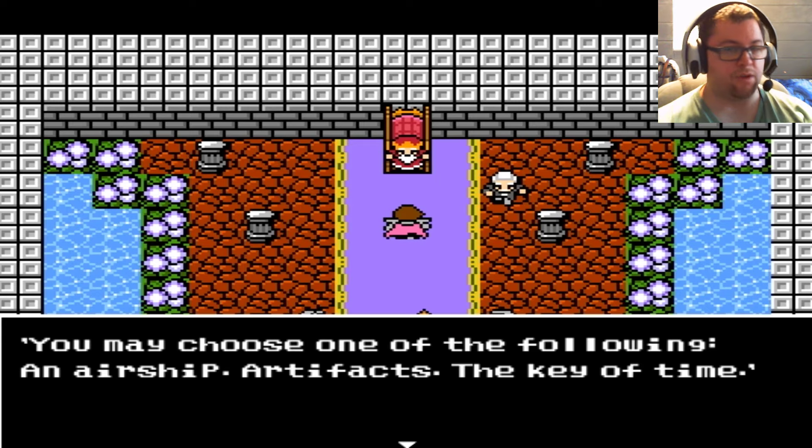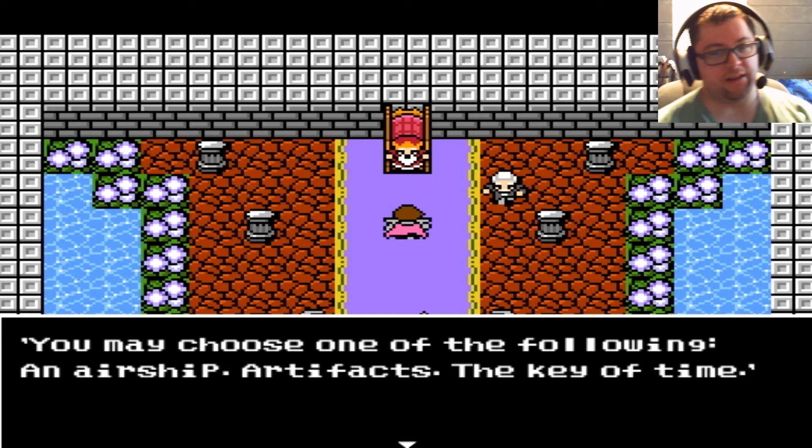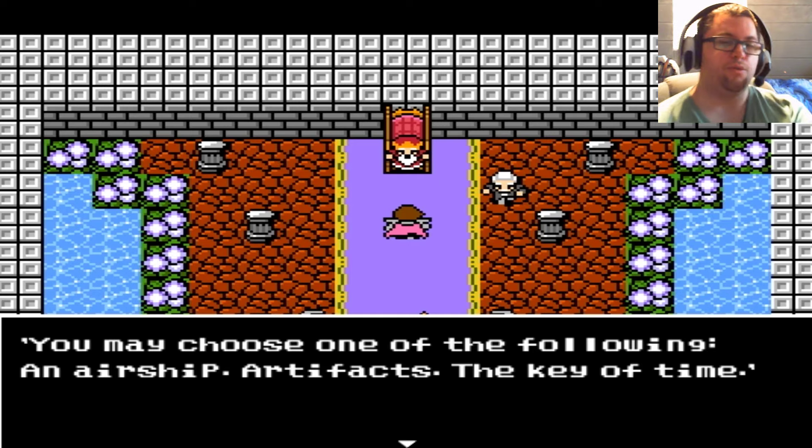For this playthrough I will not be going with the airship. I also won't be going with the artifacts, because all that does is give stat upgrades — though one of those stats also gives you access to a spell similar to magic burst from Dragon Quest, where you use all your MP to do AOE damage. I didn't really test that out. I probably highly suggest it for a solo character run. The one I will be going with is the Key of Time, because that gives us access to quite a bit of pretty good equipment as well as the best weapon in the game.